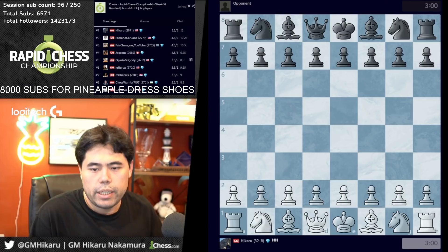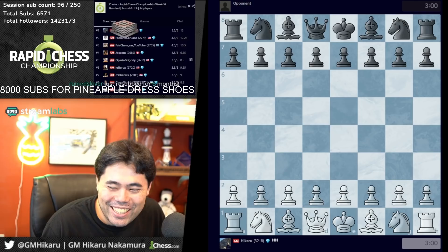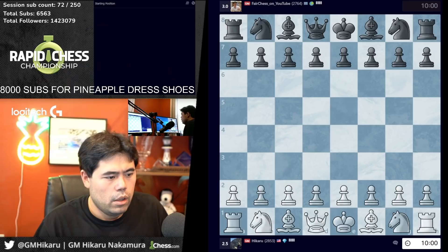Wait, was that a slip? Did Jeffrey just make a mouse slip? Oh my gosh, Jeffrey just made a mouse slip! He admitted it on stream — it was a total slip. They didn't have me up; they assumed it would be a draw. That's pretty funny.